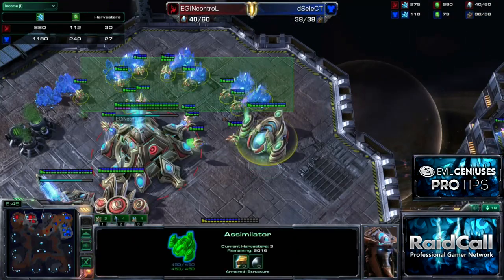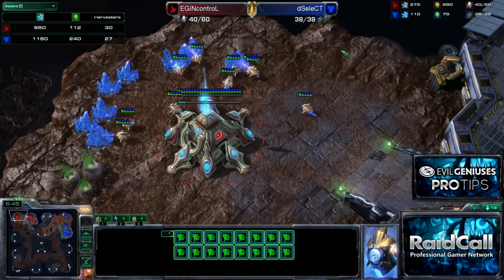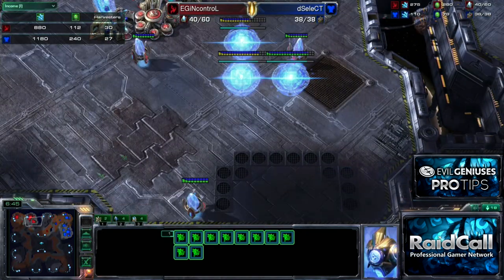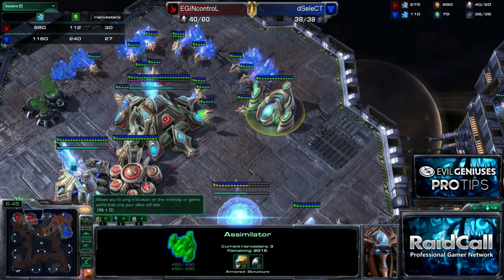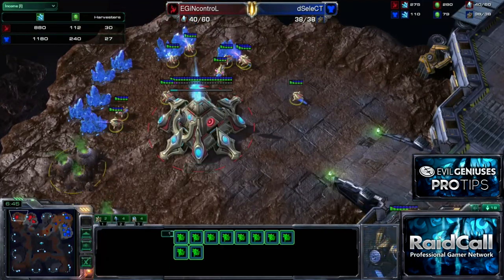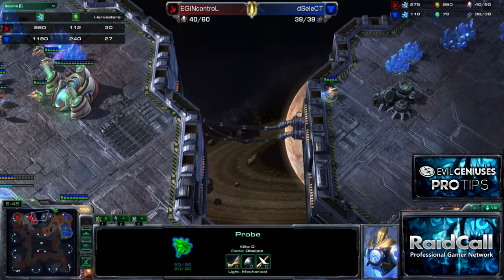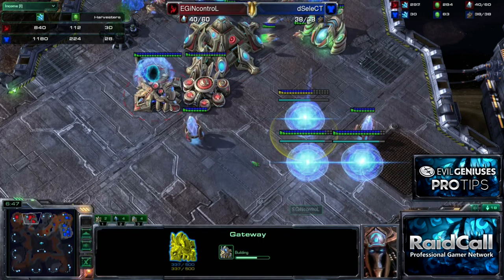I spent about two or three chrono-boosts on my Cybernetics Core for the warp gate upgrade, and the rest went on probes so I can have a decent number. Even just with one gas, I want 16 probes on those minerals and then set the rally point over there to get that going too. Stalkers do cost quite a bit of gas — 50 gas — but I have enough stockpiled from one gas because I haven't built a sentry. We want to sacrifice sentry production so we can get out those extra two stalkers and start building on that stalker count.